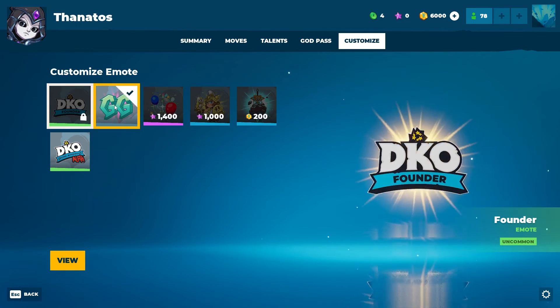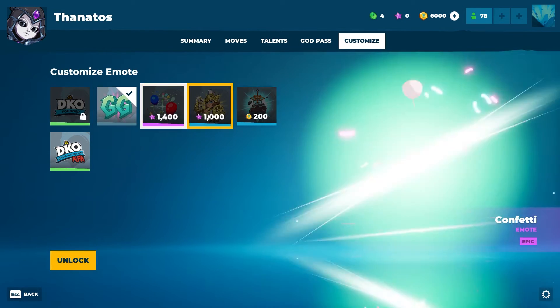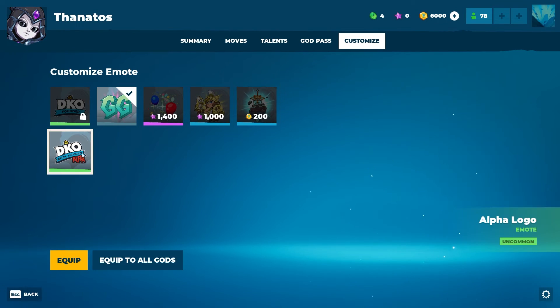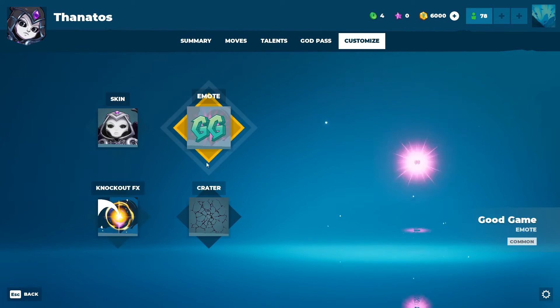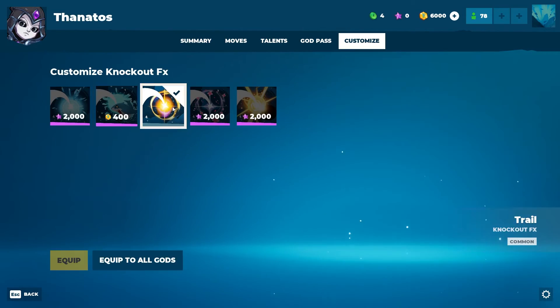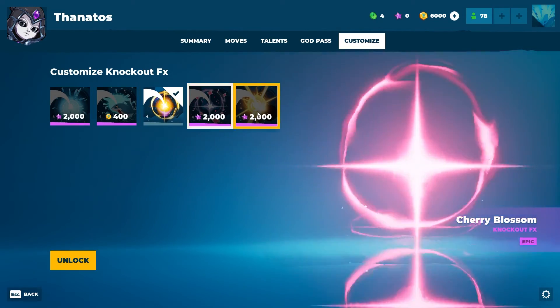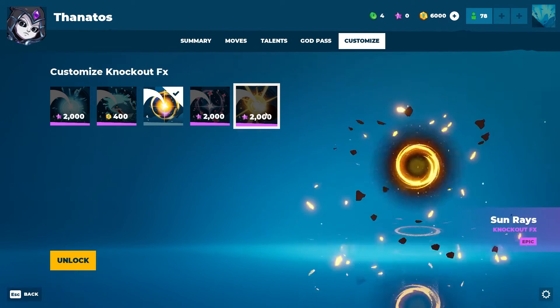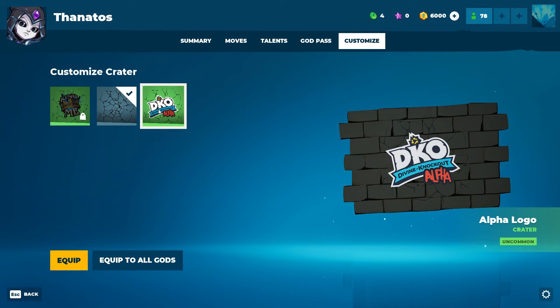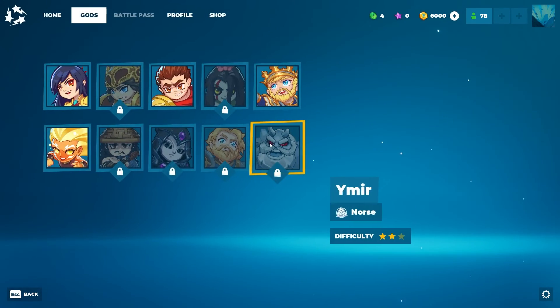Emotes: each character has the same ones — some can be unlocked with stars, some with runes. Knockout effects are available for purchase. The runes appear to be premium currency you buy with real money based on the little plus icon. The crater is when you hit the ground or a wall — you can customize what it looks like.